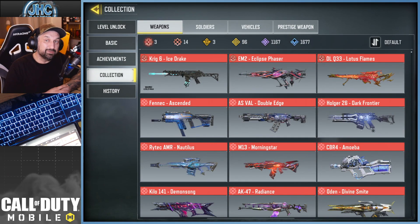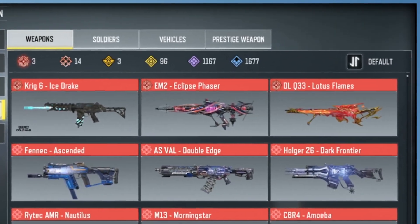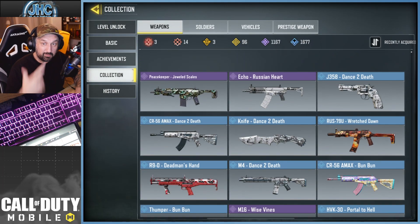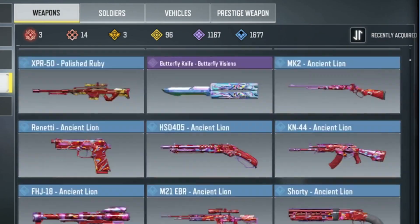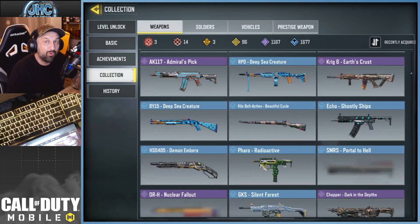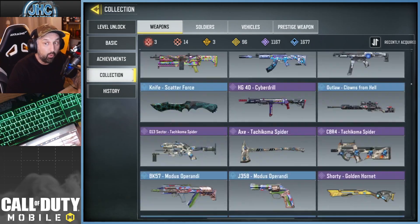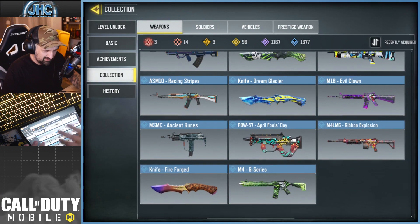Hey, what's up guys, we got a pretty cool video today — get ready for some nostalgia moments. I just realized in your collection tab you can sort by recently acquired, so your most recent items will be on top. I got like 30,000 weapons, just rare and up, so I can scroll all the way to the bottom and we're gonna see my oldest COD Mobile guns.